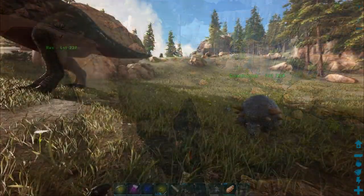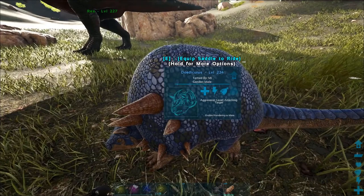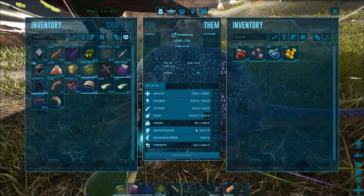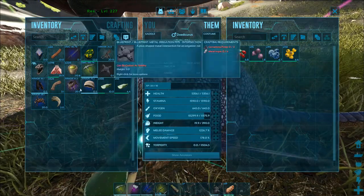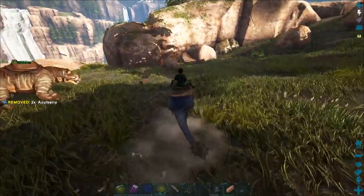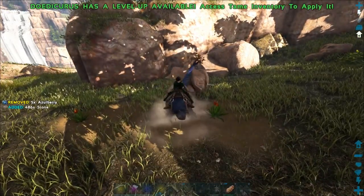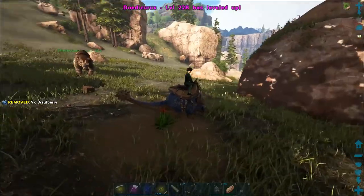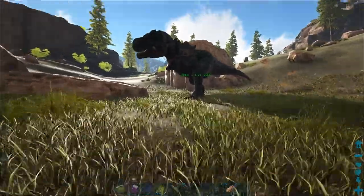Alright you guys, I'll be back soon. Now everybody's tamed up and everybody's ready to go. This guy tamed up — let's look at the stats. It's got really good health, 5.3k, 390 weight, that should go up quite a bit, and melee is really high. Let's give it a saddle. Should we test you out? I'm really heavy on it. They changed the level up animation on these guys — it's so adorable.